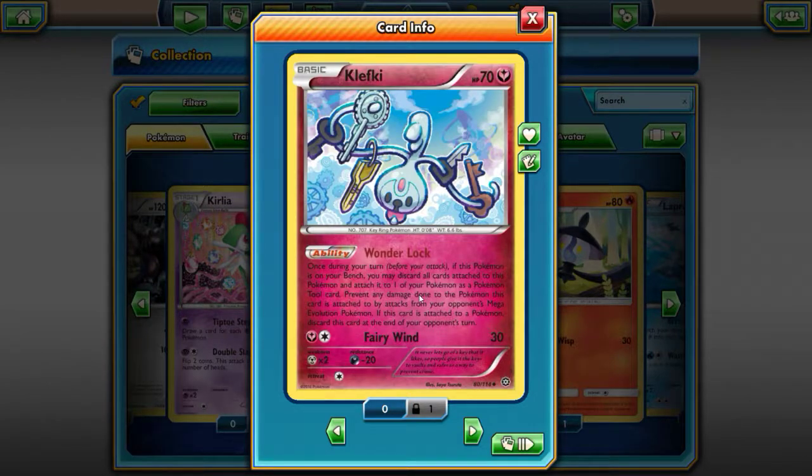I hated this Pokemon so much, I thought it was the stupidest Pokemon ever created. Once during your turn, before you attack, if this Pokemon is on your bench, you may discard all cards attached to it and attach it to one of your Pokemon as a tool card. It reduces damage done to that Pokemon by Mega Evolution Pokemon — but it's only against Mega Evolution, which is kind of limiting. Fairyland is 30 damage. Widow Lift is 30 damage.